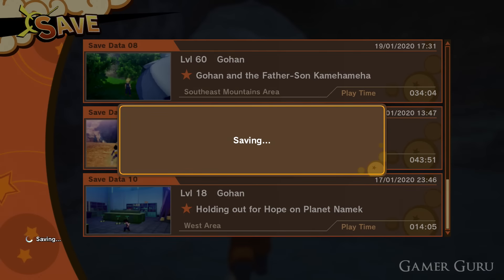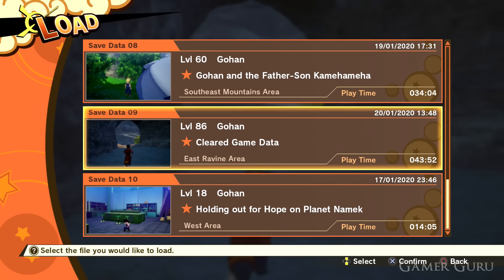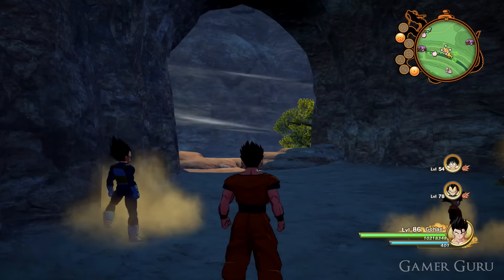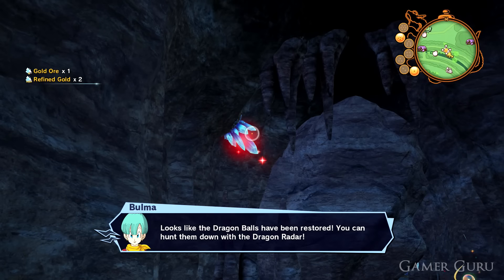Then all we need to do is save the game, then load the same save file. We'll spawn in the same place but all of the stuff around us will have respawned, so we can destroy the things again and simply rinse and repeat. You can sell these at a pretty high price, especially if you have a well-put-together adult community on your community boards — you can get a ton of money really, really quickly.